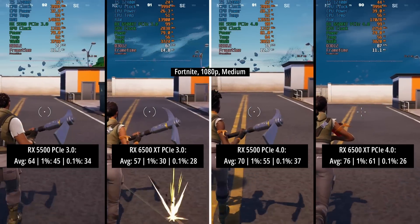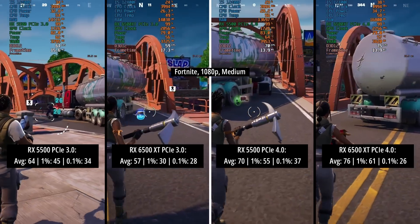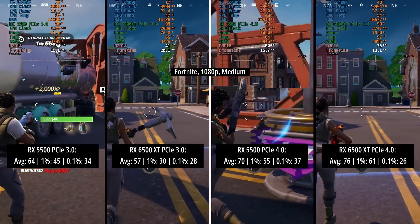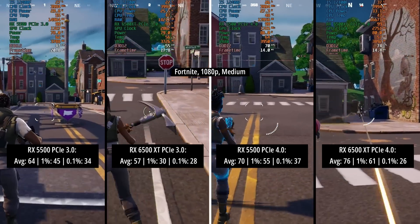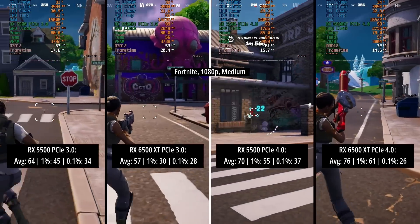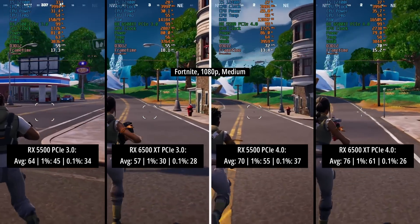In Fortnite, the only card that couldn't hit 60 FPS at medium settings was the 6500 XT in PCIe 3 mode, which fell short of the 5500 in the same mode — the 5500 scored 64 FPS on average with better percentile lows. We saw some weird dips with the 6500 XT in PCIe 3 mode, dropping to 30 FPS at one point, which was quite off-putting. The best result of the day was actually the 6500 XT in PCIe 4.0 mode, with the second best being the 5500 in the same PCIe mode at 70 FPS.